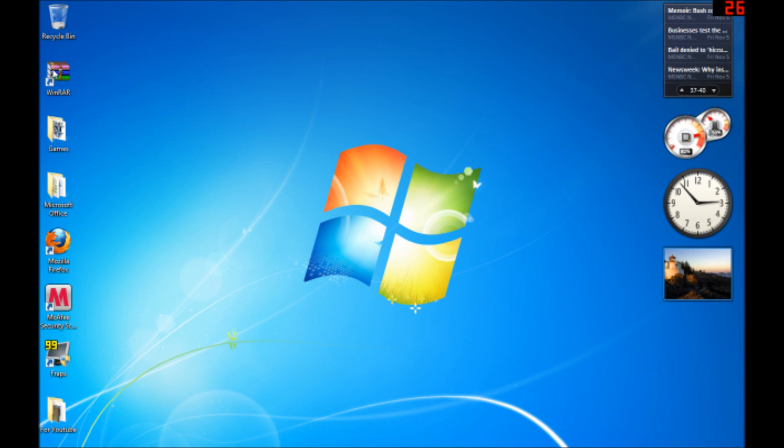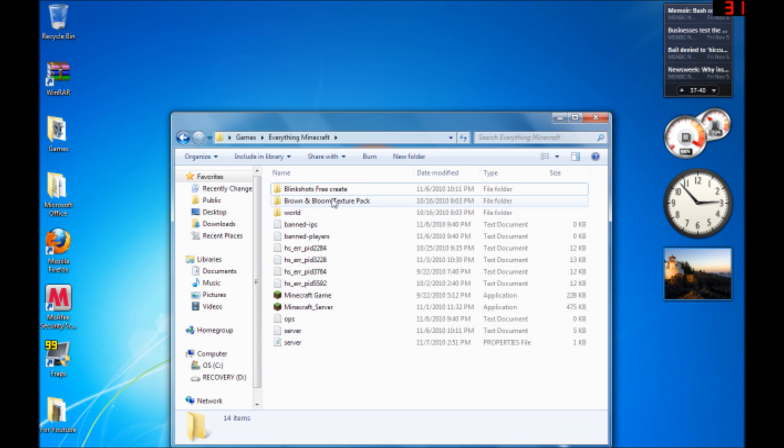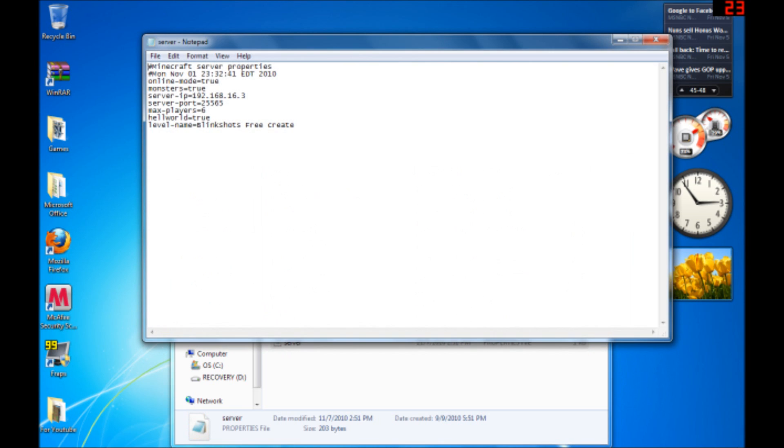Once you have that downloaded, you'll get these files. This is my Minecraft folder — I keep everything in here. You'll get Minecraft server and a couple of banned IPs and other files. The thing you're going to be looking for is the server properties file. It should have a notebook icon on it. You're going to want to open that up.